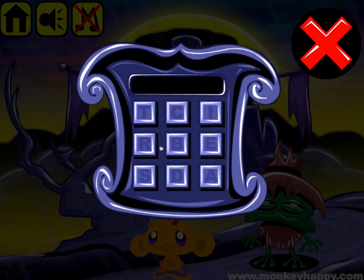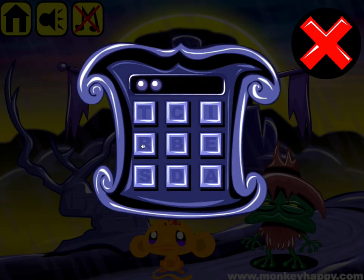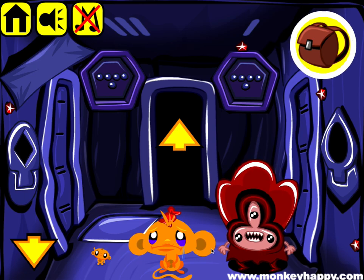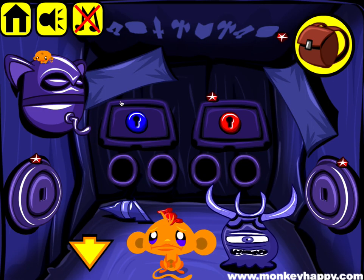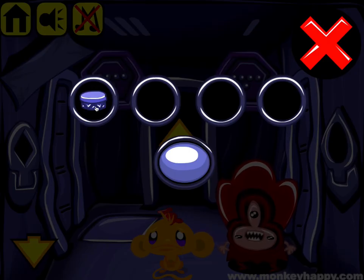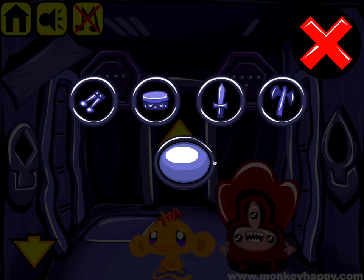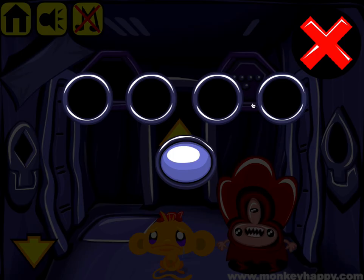Here we've got this i3i to put in. Go inside and pick up more of these items. Here we've got drumstick, drum, sword. On the other side we've got shield, drumstick, and drum.